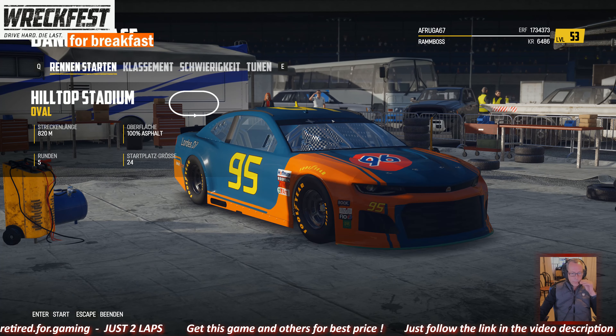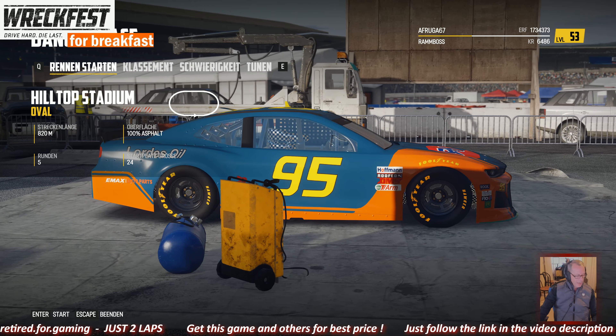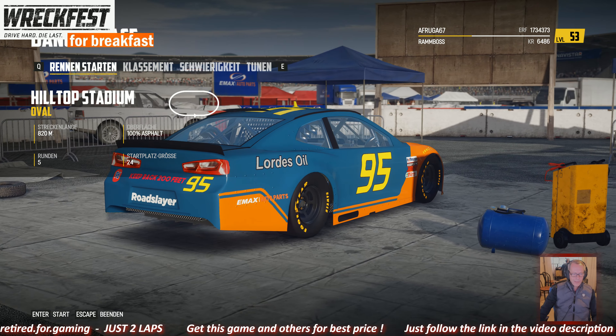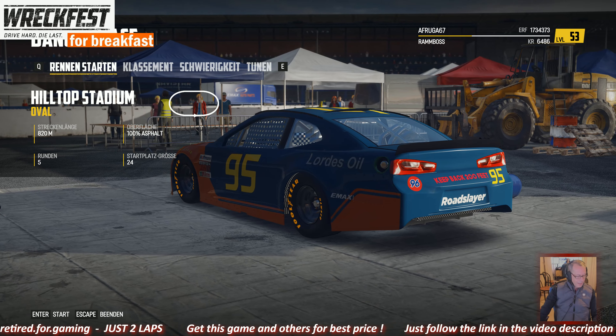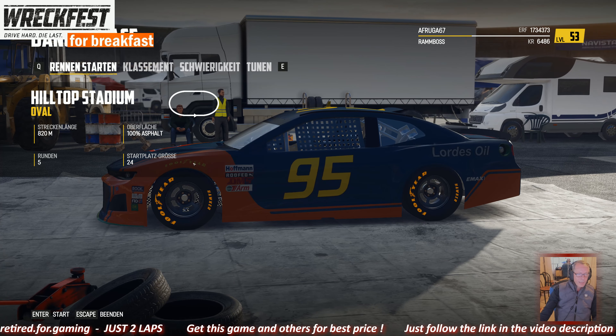Hi and welcome to Breakfast for Breakfast. This is a very special video today — this video is made provided by a mod from the Spacebar Rider. It's called Road Slayer 2018 Nesca Cup. Look at this nice car — it's based on the Road Slayer but with the optics of a Camaro, looking really great here.